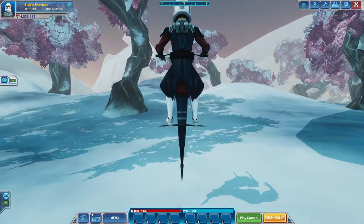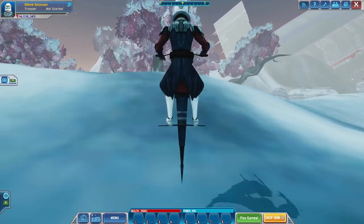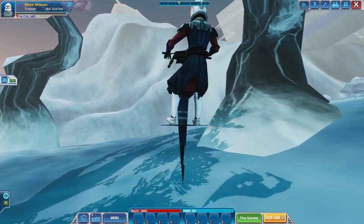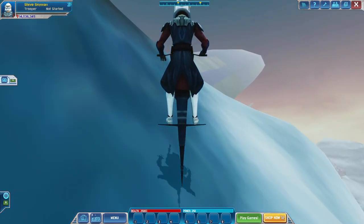Anyways, what you have to do is go to this downed frigate on Karlak. And then once you get to it, you have to do the glitch where you jump up the side of it so you can get past the invisible wall. But we won't do any jumping yet — we will just get there first.